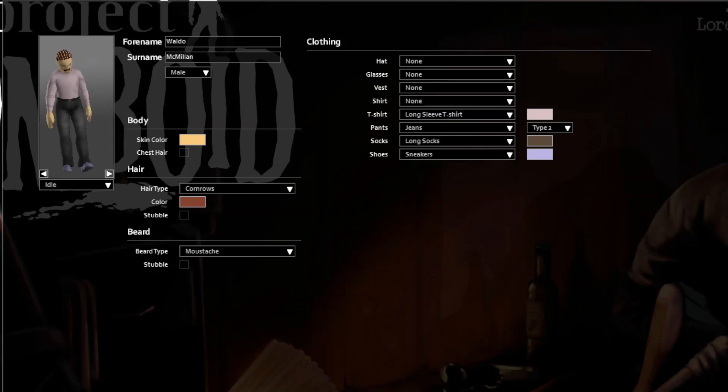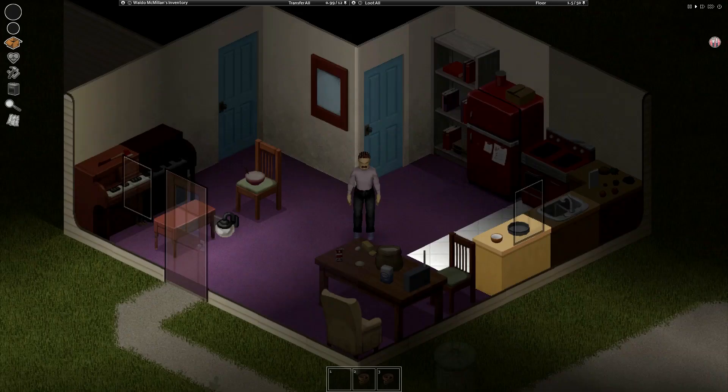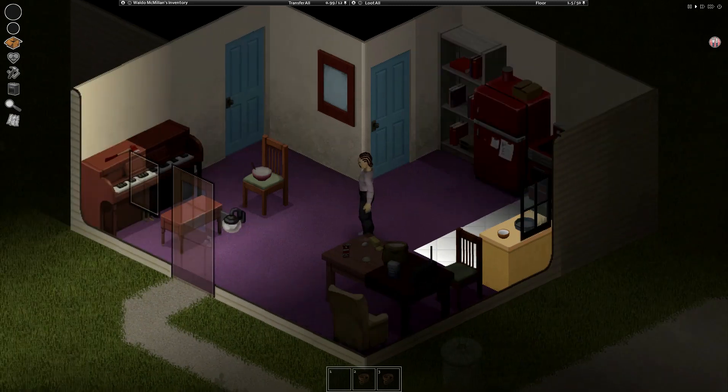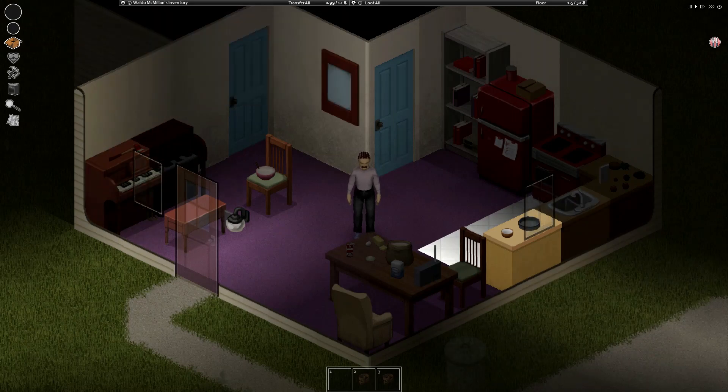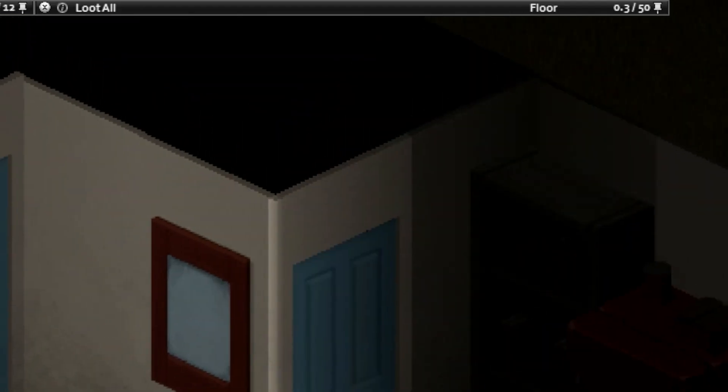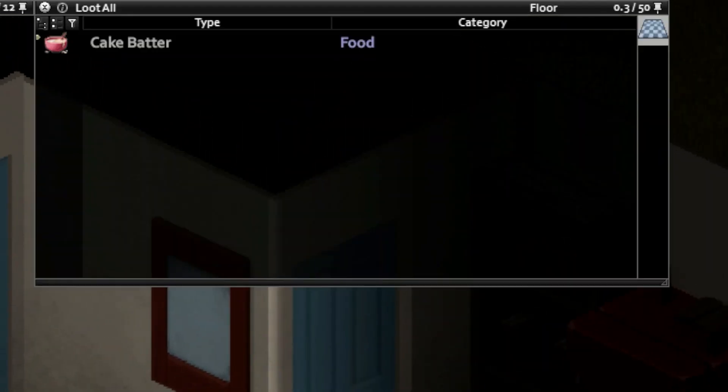What's going on, it's your boy Waldo McMillan aka DankPotato. Today I'd like to show you how to make a cake — maybe you got a birthday or something like that coming up in Project Zomboid, or maybe you just want some cake. So I'm gonna show you how to do it.